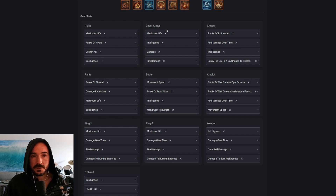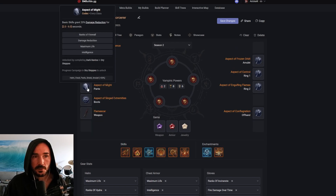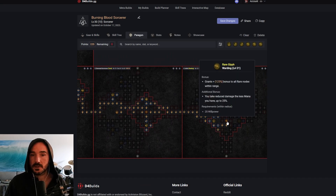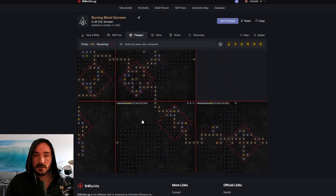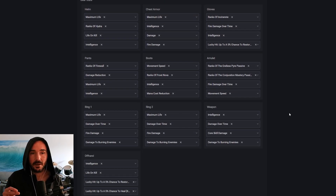Max life is really high priority pretty much always, and it's going to help with survivability late game a ton. We're picking up a little bit of damage reduction but we have a lot built into the build — from the armor Aspect of Might gives, 30% damage reduction when we're in our pool while channeling Incinerate, and then we're going to have another 25% damage reduction depending on how much mana we're missing, plus damage reduction nodes for enemies that are burning and damage reduction from elites. So we have a good bit of damage reduction. For helm specifically, we really want ranks of Hydra, and Life on Kill is a really good one to supplement survivability besides max life and Intelligence.